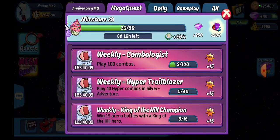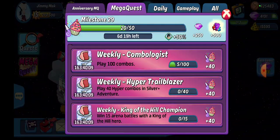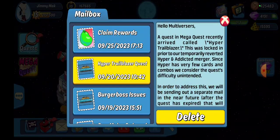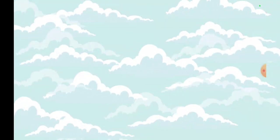Weekly Hyper Trailblazer: play 40 hyper combos in Silver plus adventure. Note this is zero of 40 at the moment — I have already played five combos, all addicted, which are not part of the hyper anymore since the rollback. You'll remember we had a Hyper Trailblazer mega quest previously. Please note this was locked because they were going to send something out to address it after the quest expired. We still haven't gotten that, and now we get that same quest again — so we're due two of these.